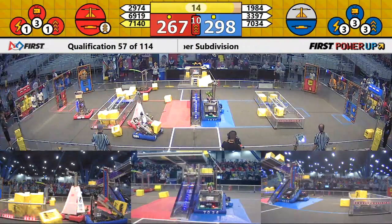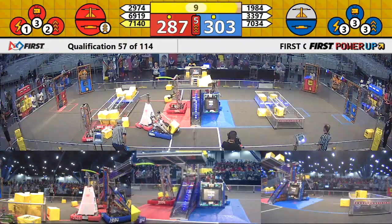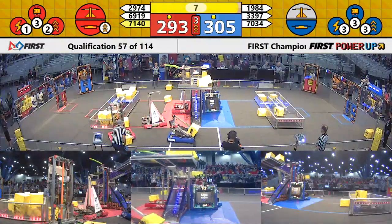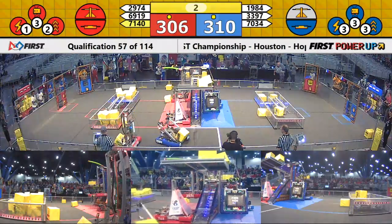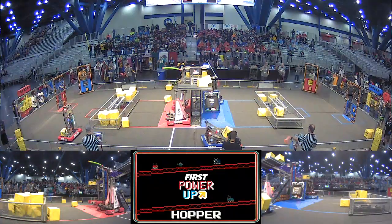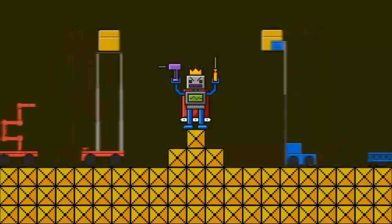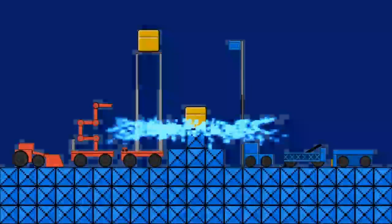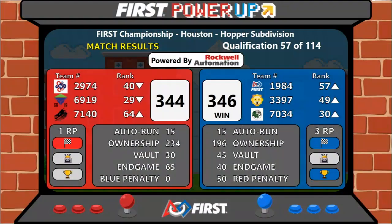Blue is ready for their climb — they're in the middle, they're going up. Can two Blue robots make the climb and face the boss? Here comes Walton. They're up in the air. The time expires. A flurry of climbs and fouls at the end there. Blue Alliance with the win, by a very close score of 346 to 344. It's your Blue Alliance taking the victory.